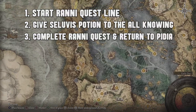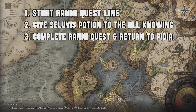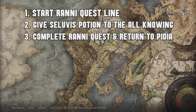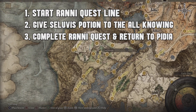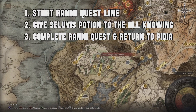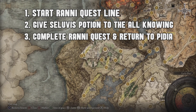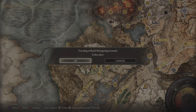You're going to have to start Ranni's quest line. In the middle of the quest line, you have an option to give Seluvis's Potion to the All-Knowing or to Nepheli Lu. If you give it to Nepheli Lu, you're going to get the Nepheli Lu Puppet after you return to Seluvis. That's where we're headed — Seluvis's location. It's a little trek, a little secret. Let's get things started.